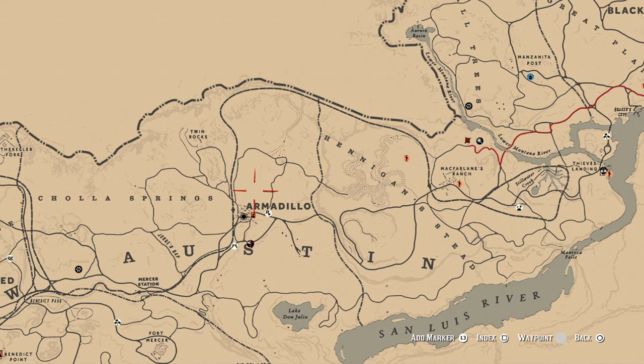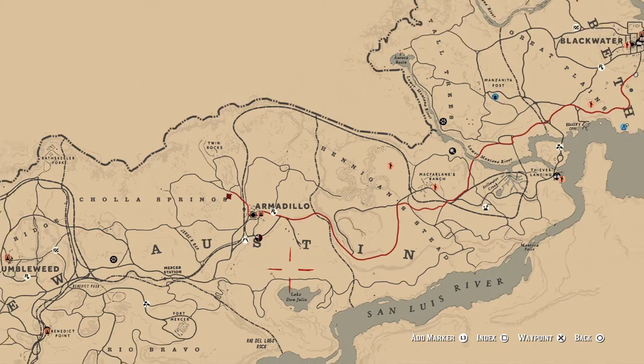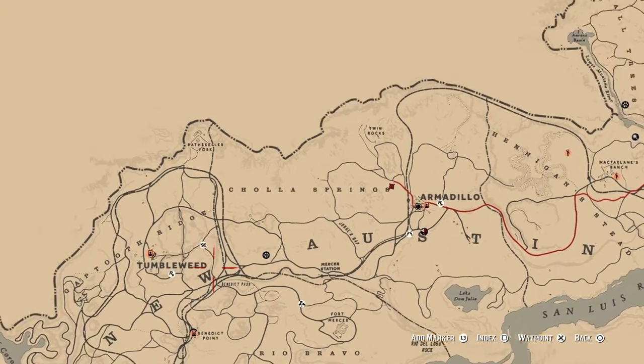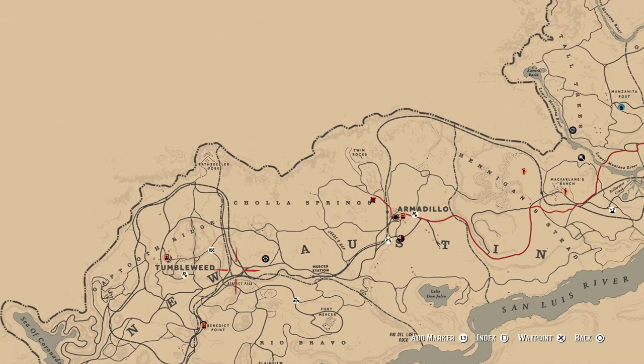Over in Armadillo the other day, I found a little group up above Armadillo. And then when you're going out towards the Madame sometimes, out in there. I'll buy tumbleweed. When you're going towards Benedict Point, I found a little group right there the other day.